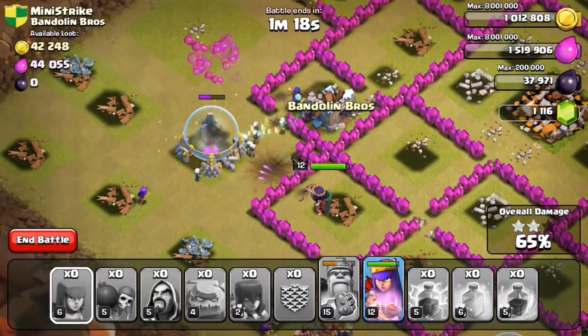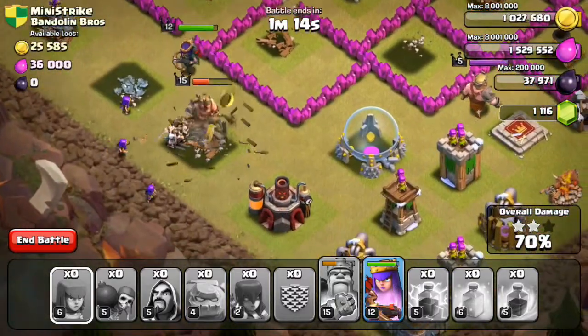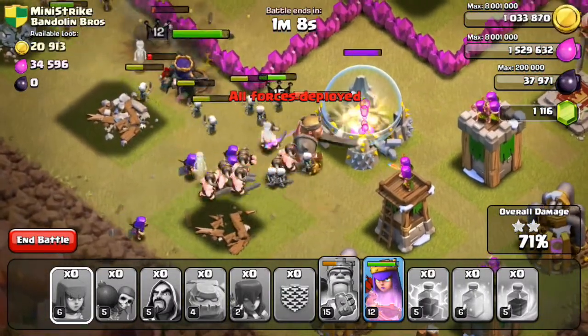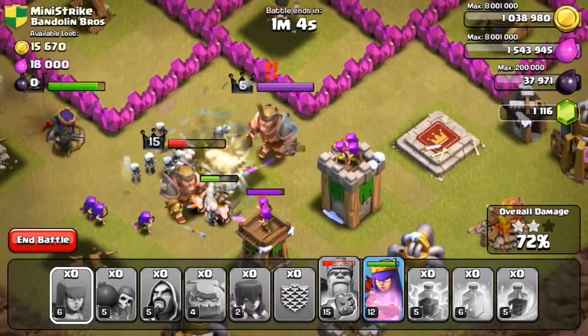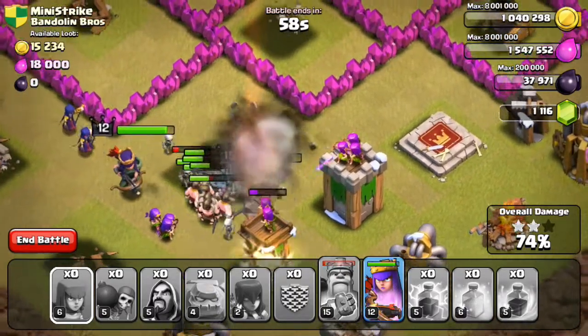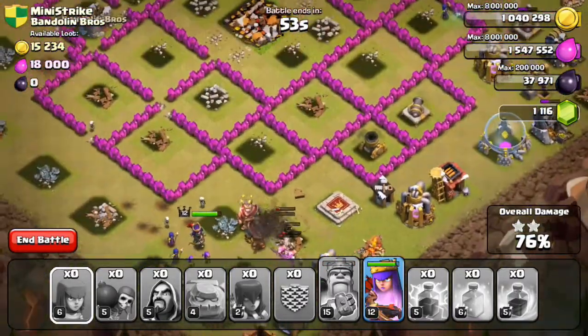They're going to have to take a while destroying those storages. My troops should really follow my king — he's going to need some help. You've got to support him from the back. He's going to go down real fast now — all those archer towers are firing on him and the opponent's king is coming in. My king has actually gone down, but we still have a lot of skeletons to provide cover.